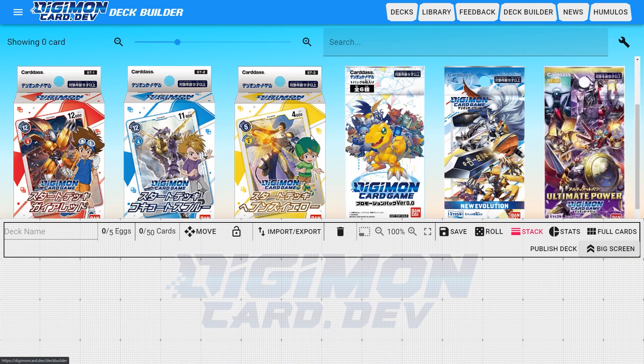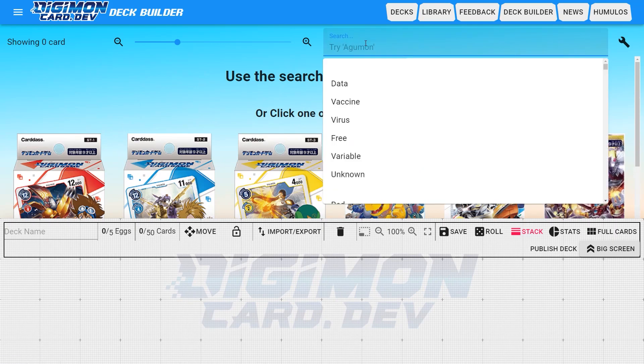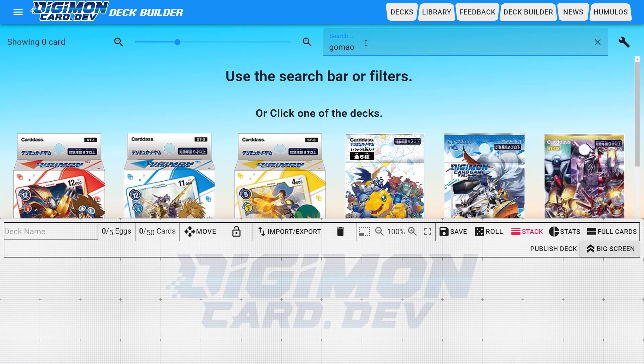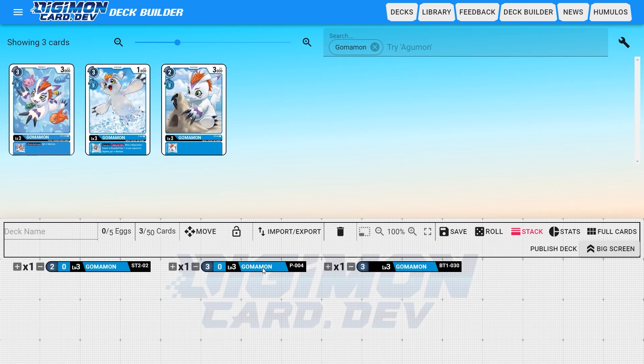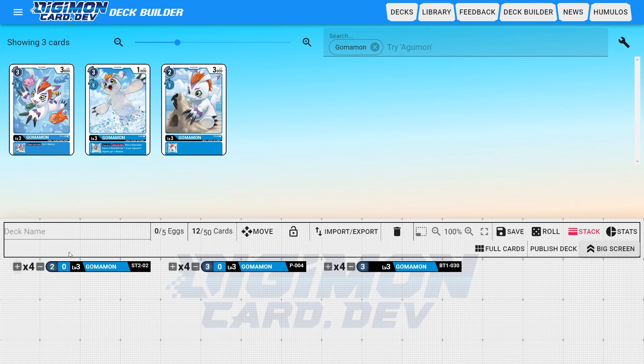I've got the deck builder open here. So if I wanted to find a specific card to add to my deck, let's go back to those Gomamon. I want to add all three of these to my deck — I just click on each one, and now they're all three in my deck. I can add duplicates, but keep in mind you can only have up to four of each card. And that's not of each name — it's of each card. So this Gomamon is ST2-02, which is different from P-004. They are not considered the same card if they have different numbers.